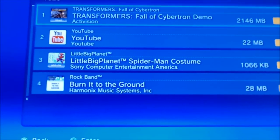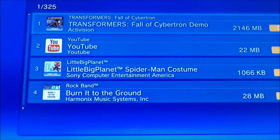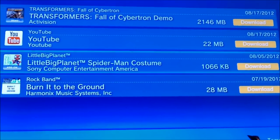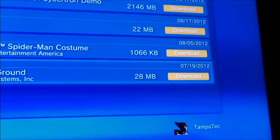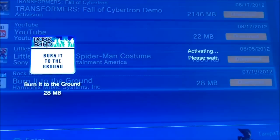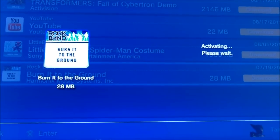This pulls up all your things you downloaded over the years. Some of the stuff is free, some you bought. Like this one — I bought that for my son, so I can download it and he'll get it back. I paid for that Rock Band one too, so I download that and I will get that back. Once you download it, hit X. Now it's going to activate it and then download it.